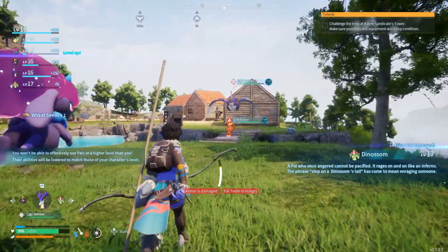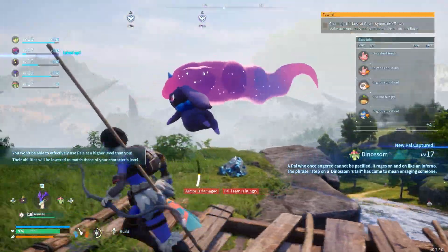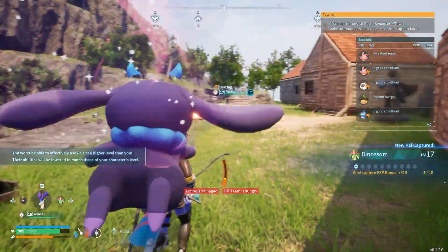The dino dragon — and I'm gonna add it to my team right now and get my stuff repaired so we can actually head out. We'll go check out that tower and maybe even try and do one of the bosses today.